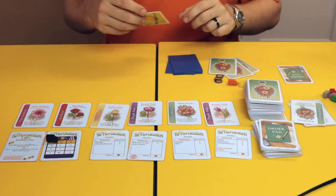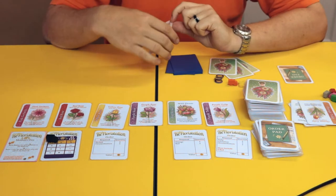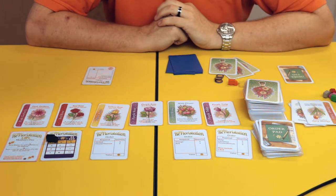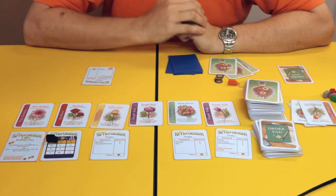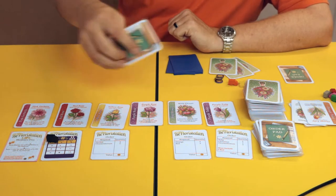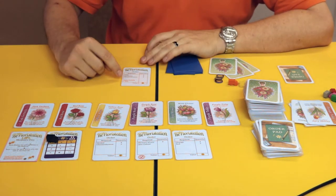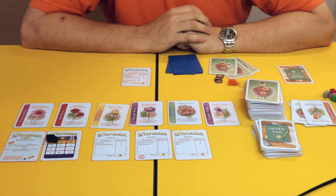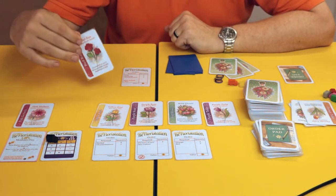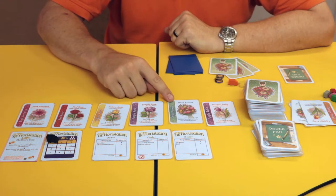Some orders have a repeatable symbol - instead of discarding when completed, they stay face up and you can complete them one further time. These orders are for less money but let you generate money across multiple turns. When completed a second time they turn sideways and then return. Special orders have a red criteria at the bottom - for example, must include two red along with three tulips, three carnations and three chrysanthemums. If you can't fulfil the criteria exactly, you may discard any two other red cards to satisfy it. However, you cannot use wildflowers for the special criteria.